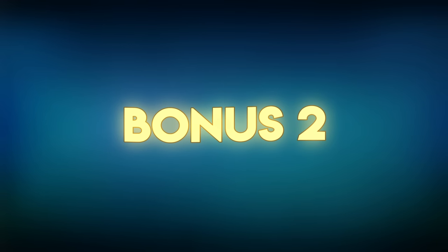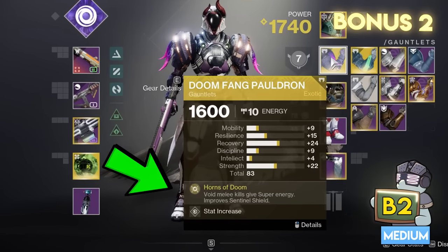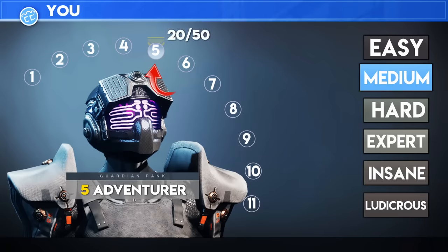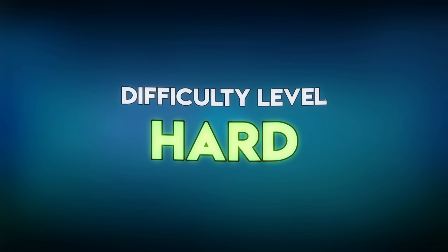Bonus opportunity for section two: there's actually a tenth method to get your super. Certain exotics can also give you a bunch of super, like the Titan's Doomfang Pauldron, where powered void melees give you a ton. If you thought of that one, give yourself the bonus point. With 20 questions down, at a 100% rate you've officially reached the Adventurer ranking, but now we're dipping into hard difficulty — so buckle up.